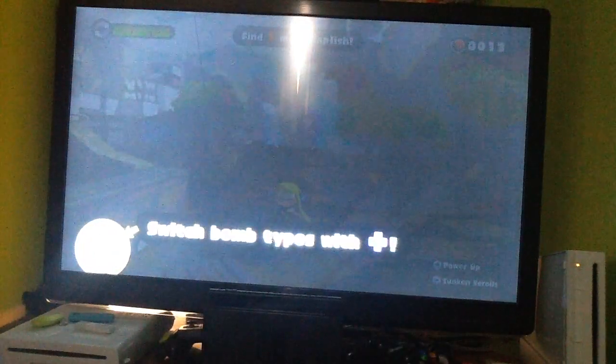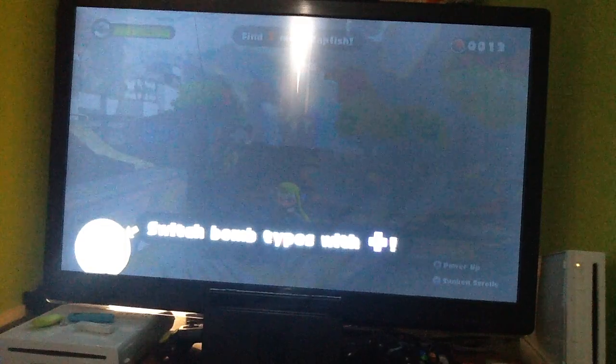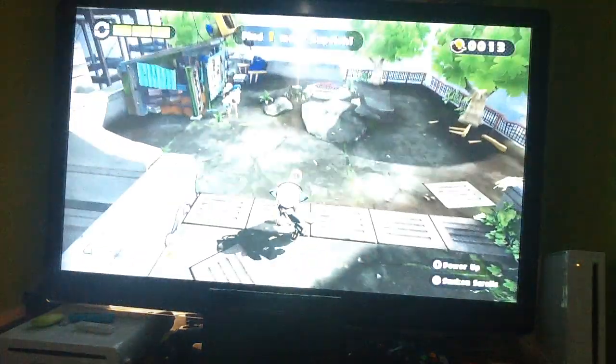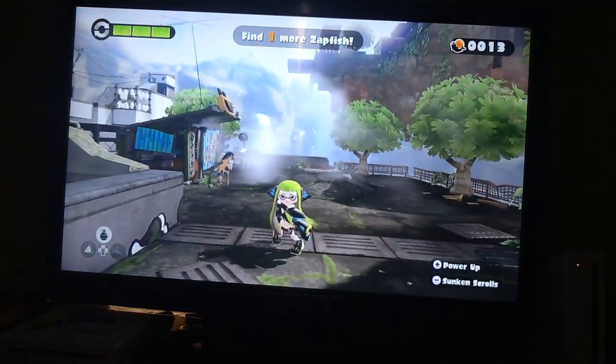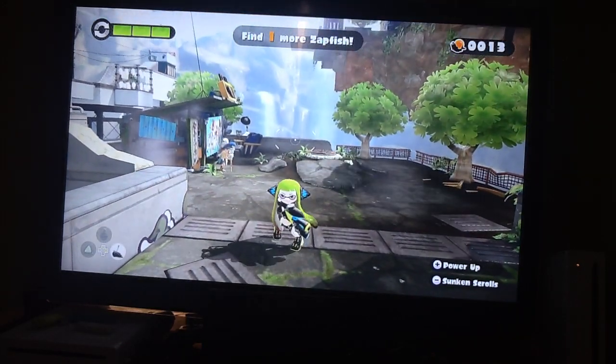If you ever want to change your bomb types, just use the D-pad on your gamepad and you'll change to either Splat Bombs, Burst Bombs, or Seekers.